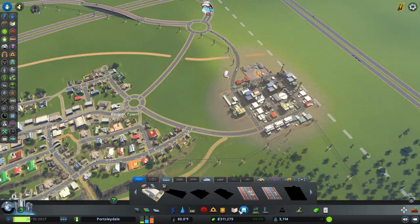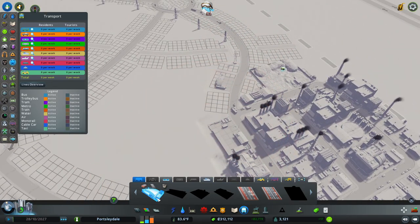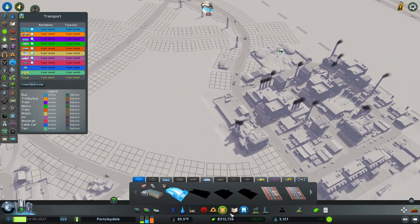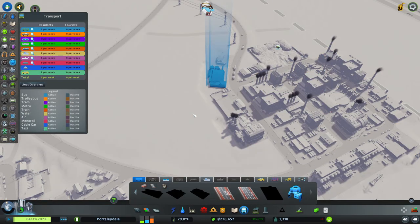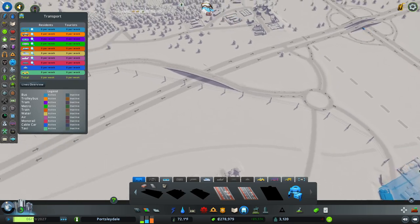Right, so bringing public transport into here for the first time ever. We should start with one of these bio buses because the bio buses will be much better environmentally, and seeing as we're raking it in here and we've got tons of money, I don't mind spending a little bit more on a better bus. So there we go — we've got our bus station in and this is all smooth.